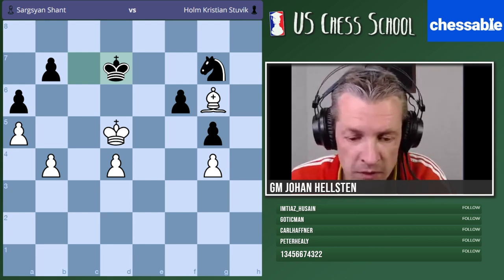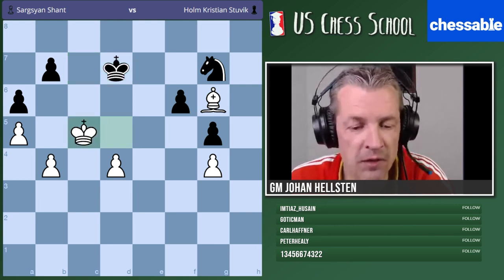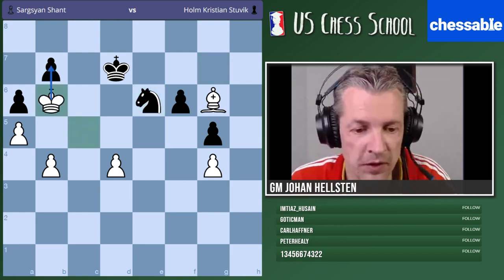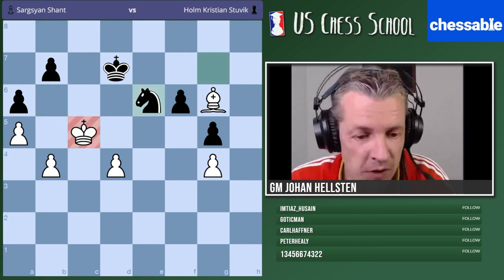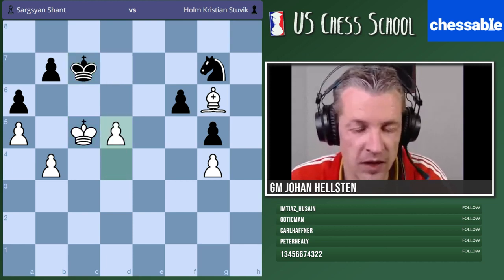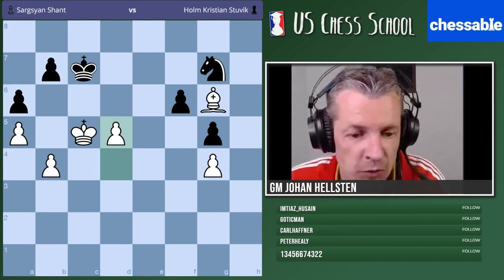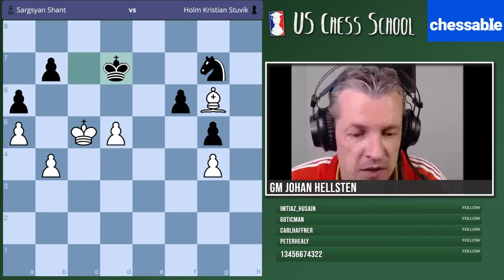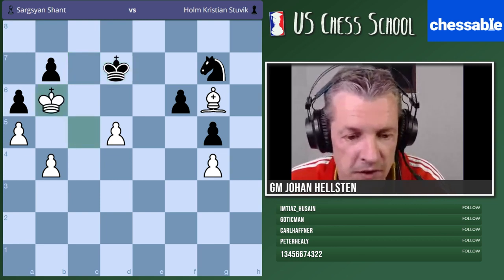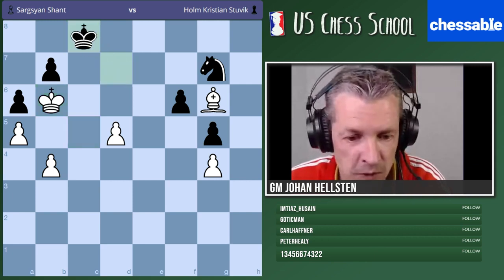King c5 — now the tempi are right, because if knight e6 we just play king b6 and pick up the pawn. If king c7, we're just in time to play d5, and black is completely lost — they have no good move. You can win in different ways. I think I would play king b6 myself here, and use this pawn to deflect the black king if necessary.